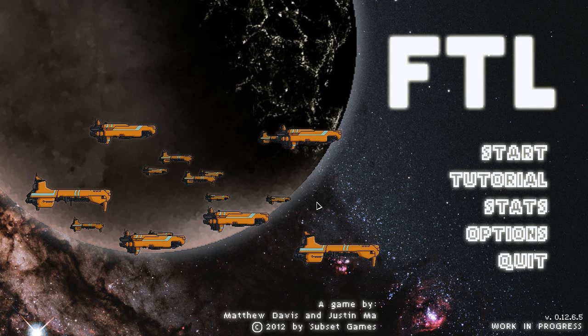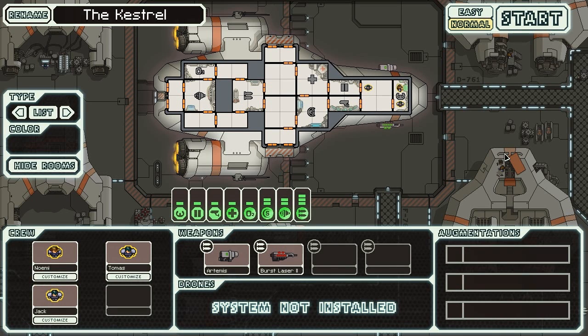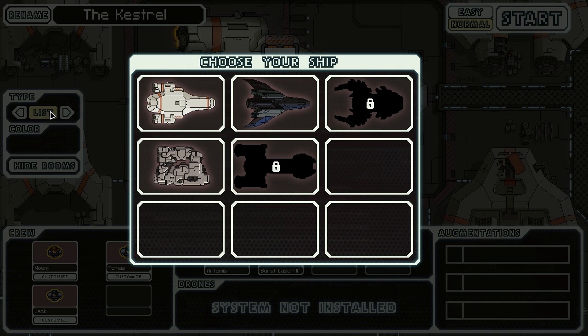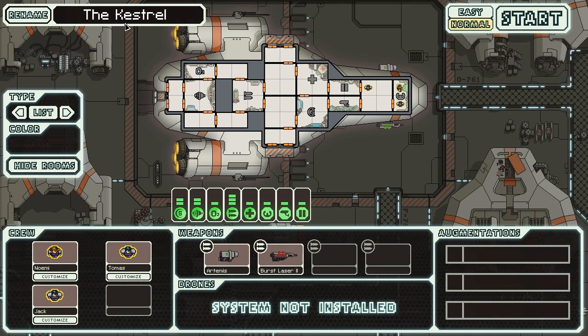Hello and welcome to a let's play of FTL: Faster Than Light. This is a roguelike-type game because of random events - you don't save while you're playing, you just get it done. We're going to name the ship the Avenger, because what else would you name a ship? You gotta avenge stuff.